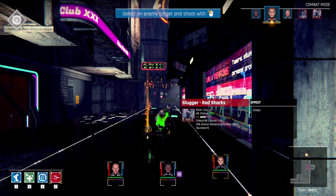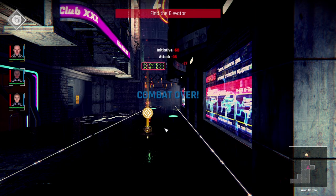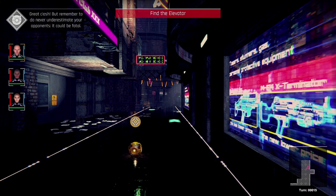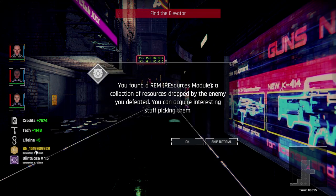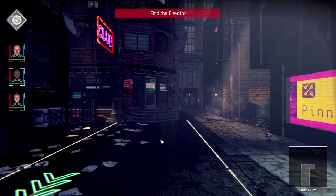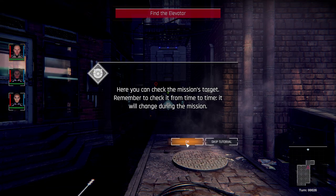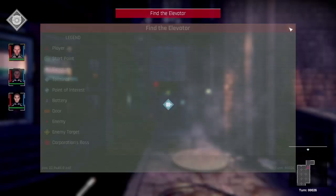We shouldn't have any big issues finishing off the last enemy. We didn't take much damage from that shot. They also dropped items we can pick up — these give us credits, tech, lifeline, and some other stuff. We can continue onwards, and since this is the tutorial mission we don't have many options on where to go. We can open the map and all that stuff later on — but now we're going into the elevator.